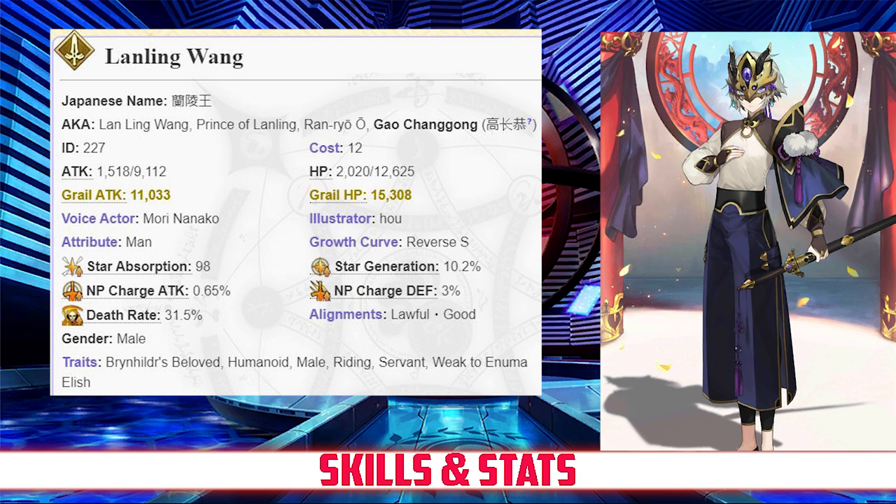Lanling also has an NP gain rate of 0.65% and a star rate of 10.2%. His decent NP gain rate and high hit counts on his arts cards do give him above average NP gain. Unfortunately though, his star generating is below average, mostly due to having only one quick card. Lanling's overall stats lean heavily in favor of defense and NP gain at the expense of offense, which is the typical stat spread for a support.